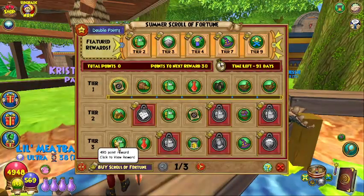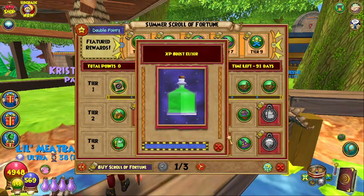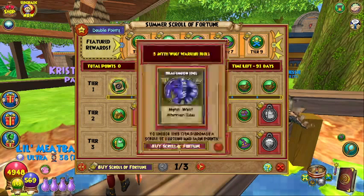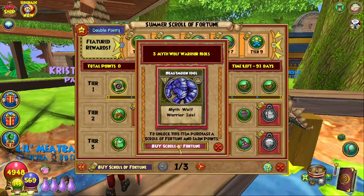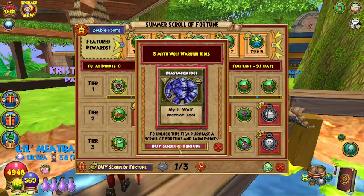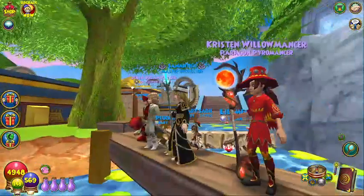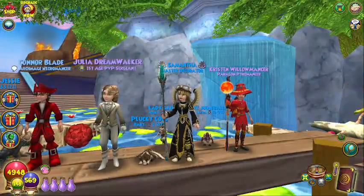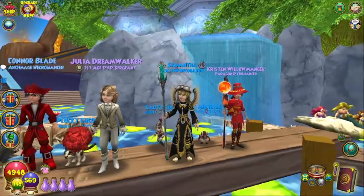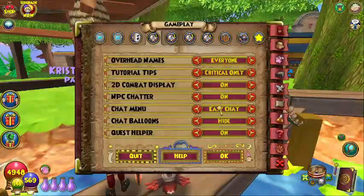On tier 3 we have the free ones: at 495 we have the Juvenari, 535 we have an XP Boost Elixir, and a premium at 575 we have 3 Myth Wolf Warrior Idols. I'm not sure if that's enough to unlock the Myth creature or if it comes unlocked, but we'll find out very soon. It might just be an upgrade if you already had it unlocked. When it's just the regular idol, that is to help upgrade the tiers — which if you aren't gardening the Myth Beast Moon Seeds, this will help get you the idols you need to level your form up. That's quite handy, actually.